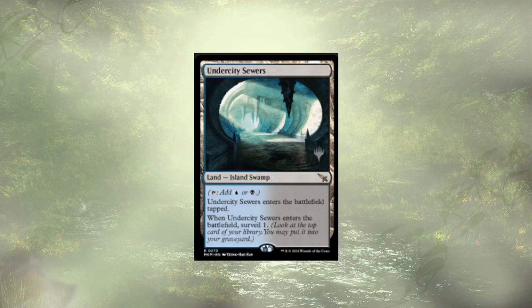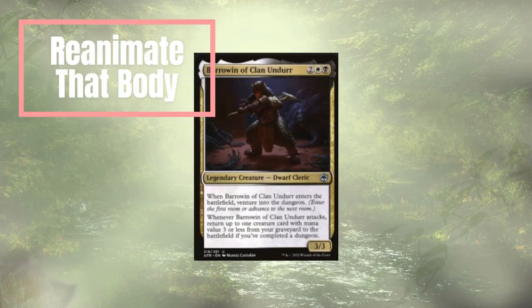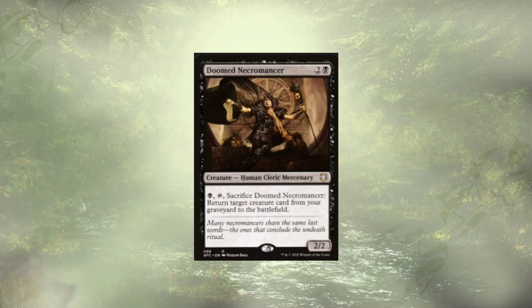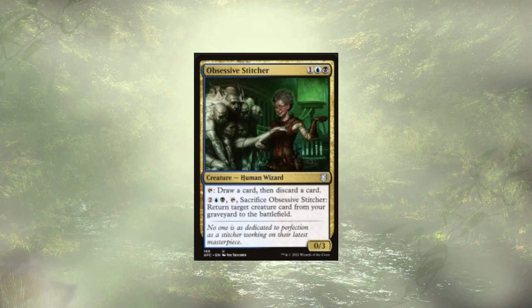With all of these creatures now chilling in our graveyard, it is time for reanimation. Going back to Barrowin of Clan Undyr — whenever they attack and we've completed a dungeon, we can get back a small creature. We have quite a few of them. Doomed Necromancer: we sac them and reanimate a different creature — or it could just be Doomed Necromancer all over again. Obsessive Stitcher: we sac them and get back a creature. Huzzah.